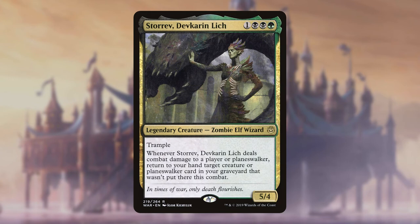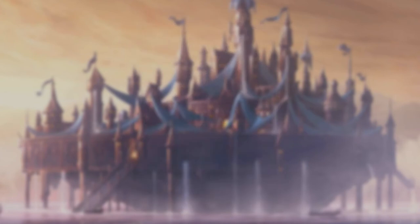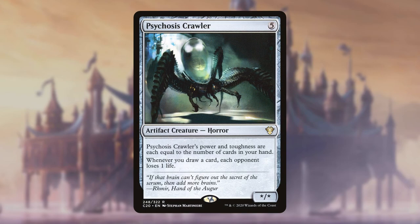Storrev, Devkarin Lich is the third method of recursion, only needing to connect with an enemy in order to return any of our creatures or planeswalkers back to hand, provided they didn't die this turn. God-Eternal Rhonas is an amazing game-ender if we can get Corvold up to a high enough power — about 11 power. His ability to double Corvold's power and give him vigilance can spell certain doom for any opponent. Should Rhonas die or be sacrificed, he also puts himself back in the deck to use again and again.